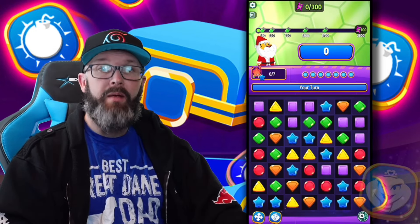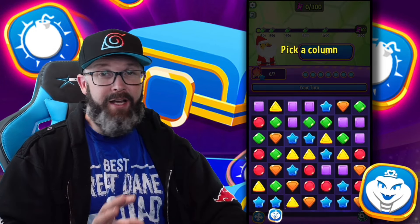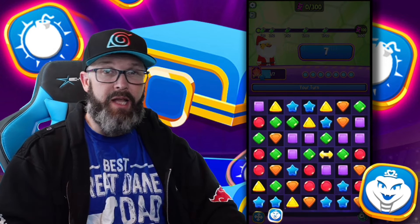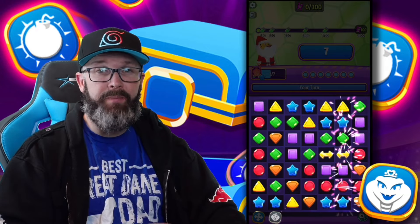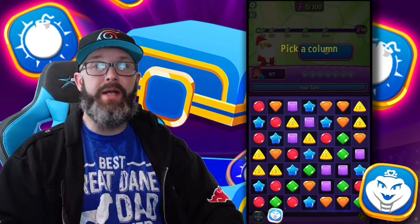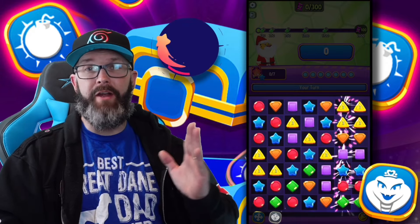Mini Cobra is one that I honestly don't use a lot, so maybe you can convince me to use it some more. Pretty much when we select a row, we're going to turn all the pieces to the right of it to the same color. But if you select the row all the way to the far right, it'll actually move it over to the left.